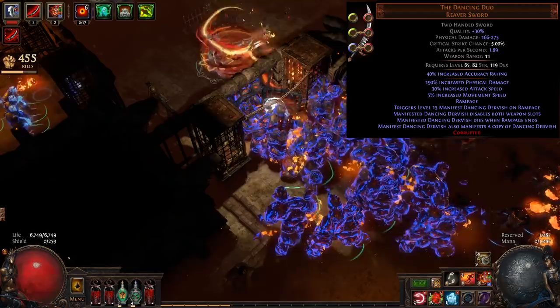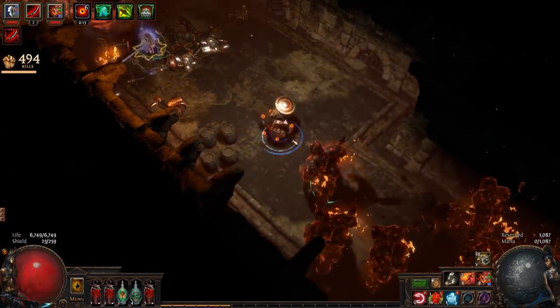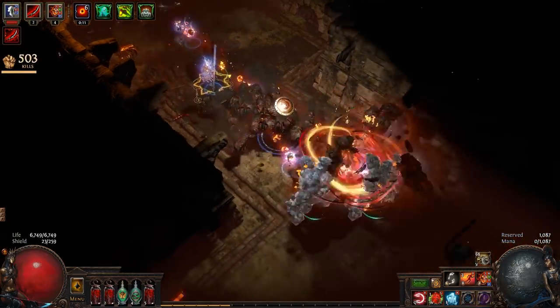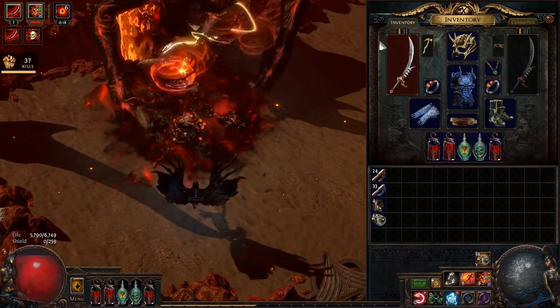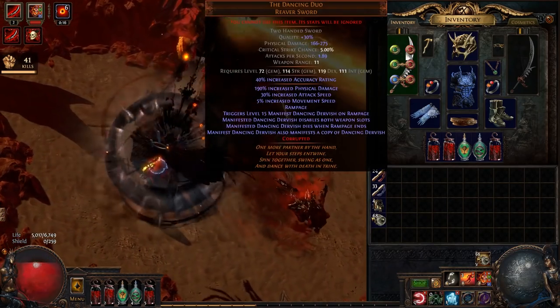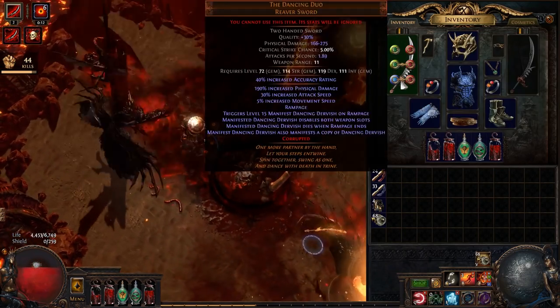Like the basic version of the sword, the Dancing Duo grants the ability to gain Rampage stacks. Once you trigger your first Rampage threshold, the sword leaves your hands and two copies of it manifest as minions. These minions get all the benefits of any support gems socketed in the weapon. It's a good idea to select gems that bolster minion speed and damage, as well as melee attacks.